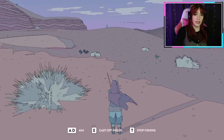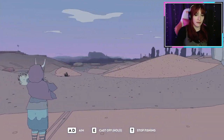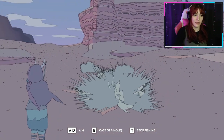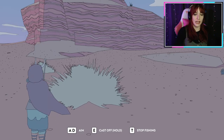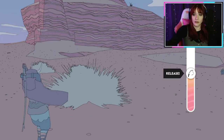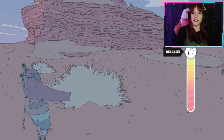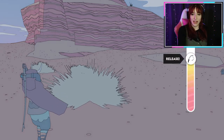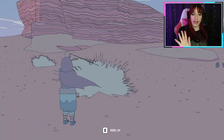So what you do is you hit T to pull out your fishing pole. You can aim with A and D, just kind of look around, and then to cast off, you press and hold E, and the longer you hold it, you'll see there's a meter, depending on how hard you want to cast your line. I'm just gonna do it a little bit, and then you wait.